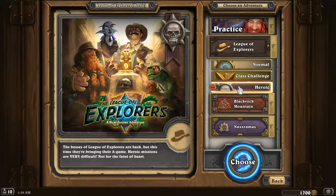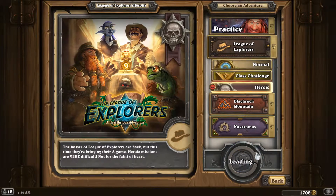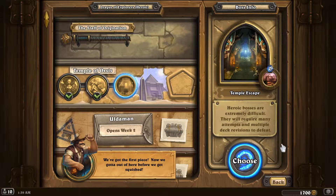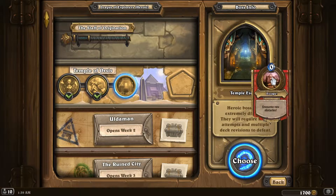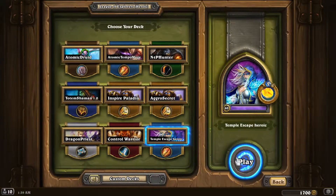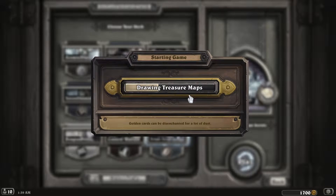Welcome back explorers! It's already the last heroic boss of the first wing — it is heroic Temple Escape. I have set up a freeze mage deck, something that I can really stall with.